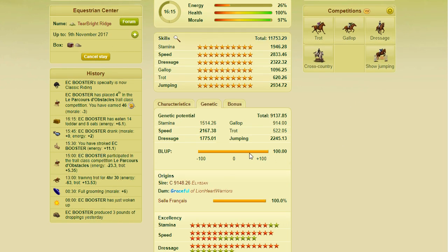The third requirement is that it needs to have at least 20 victories. By victories, it does mean first place wins — you need 20 first place wins across the board. It doesn't matter if they're all in cross country or if they're in classical and western. It just needs 20 first place wins. So that's how you know if a horse is blupped.